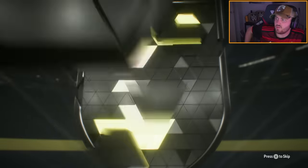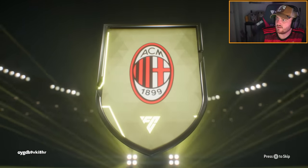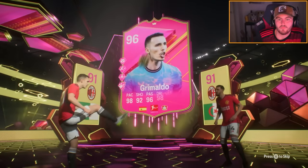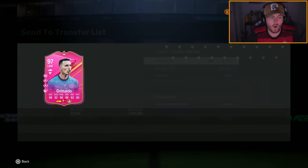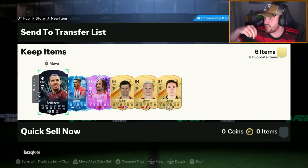Footies - come on, 99 please. One that I don't already have. You can do this EA, sort us out. I'll take Grimaldo - don't already have him. That's another one added to the list, we'll happily take that. Grimaldo is a big W. Welcome to the club. He's not expensive, but it's another one ticked off the list.